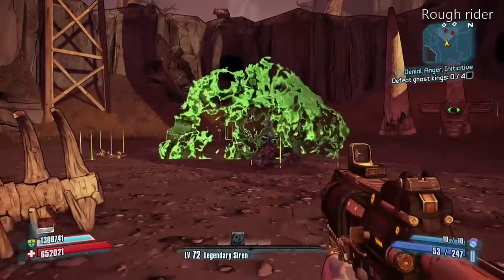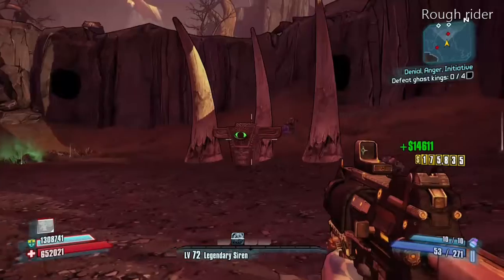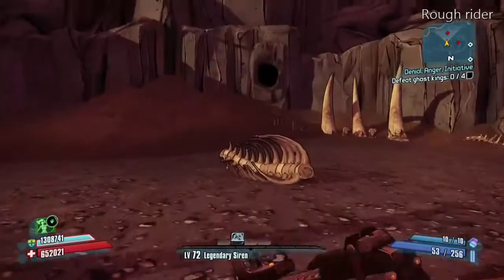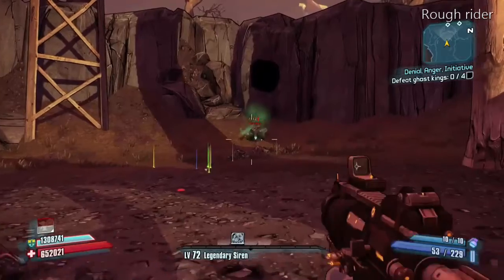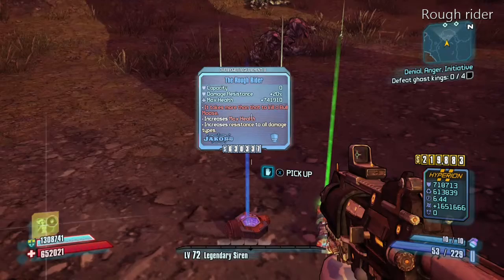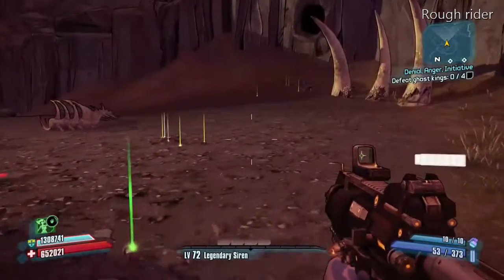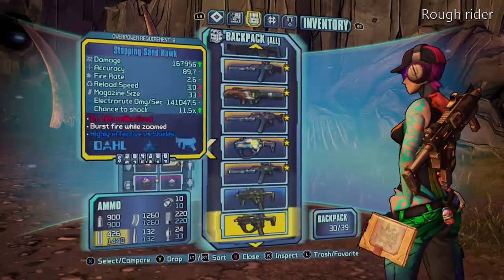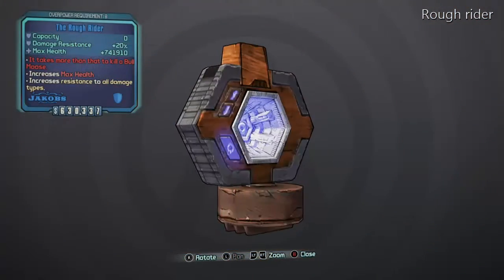I don't use it a lot — I see people that do use it. I am a B-shield fan. The B-shield and the Sham Shield are my two favorites. I do like the Sponge also, which is a Seraph shield. But the Rough Rider, it's not too bad. You can use it with your Gunzerker, you can use it with your Psycho — there's a couple characters that do well with it. You can use it with the Commando, but you really have to have him set up with the Rough Rider.